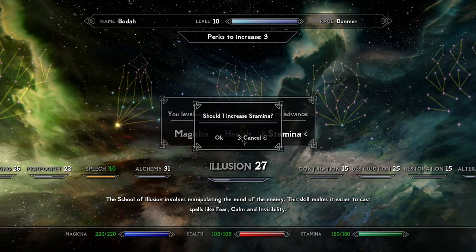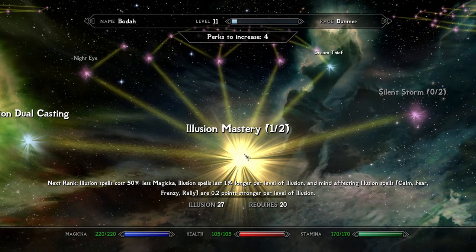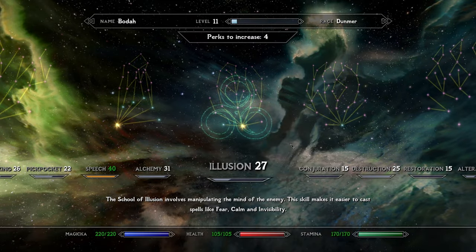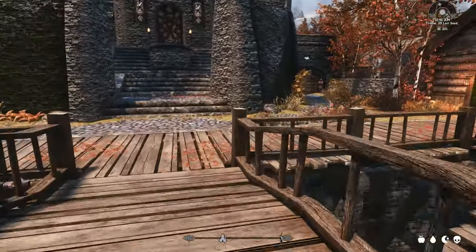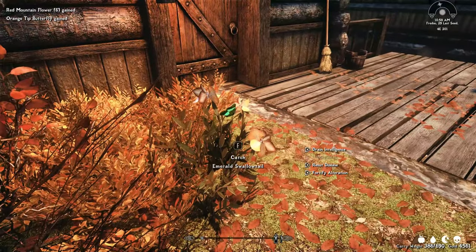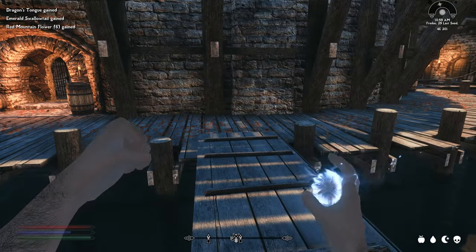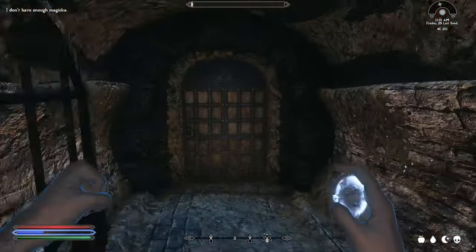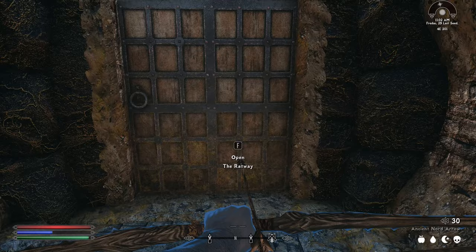Leveled up — stamina now at 160. Got 4 perk points. My Illusion barely budged though — I need to figure out a way to level it up. In vanilla people spam Muffle to level Illusion, but I don't like the idea of that. Heading toward the Ratway — every time I need to cast Fury I'll use that to help level it. This is a beautiful area — bottles and green lighting. The girls don't need to follow me here.